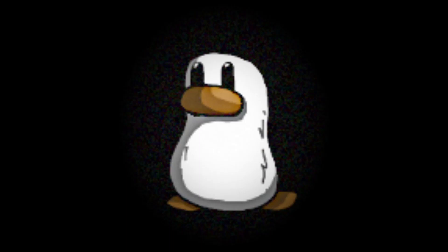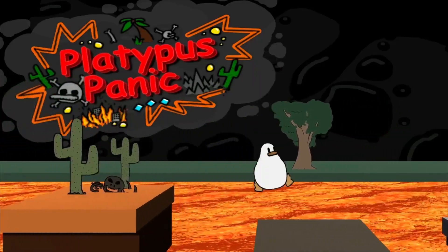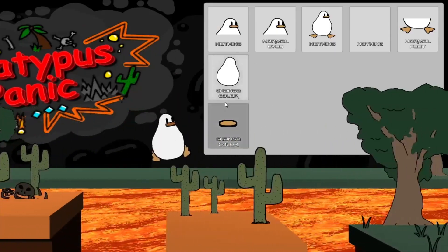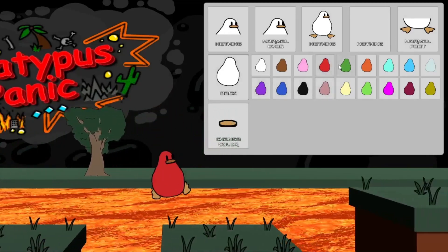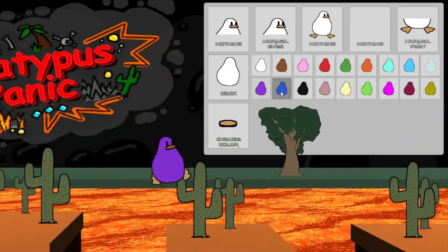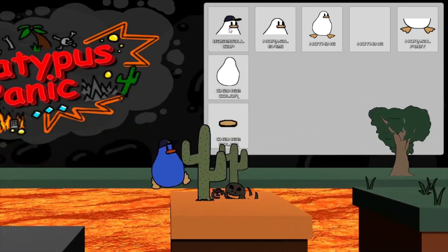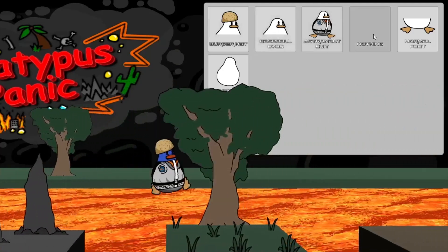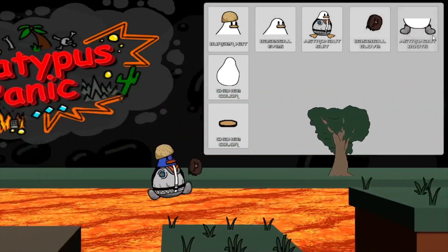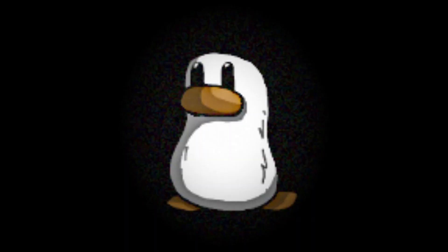The most recent thing I've been working on is the main menu, which will allow you to change your costume and platypus color. I haven't done very much else on the main menu yet. Here are a couple of minutes of gameplay footage.